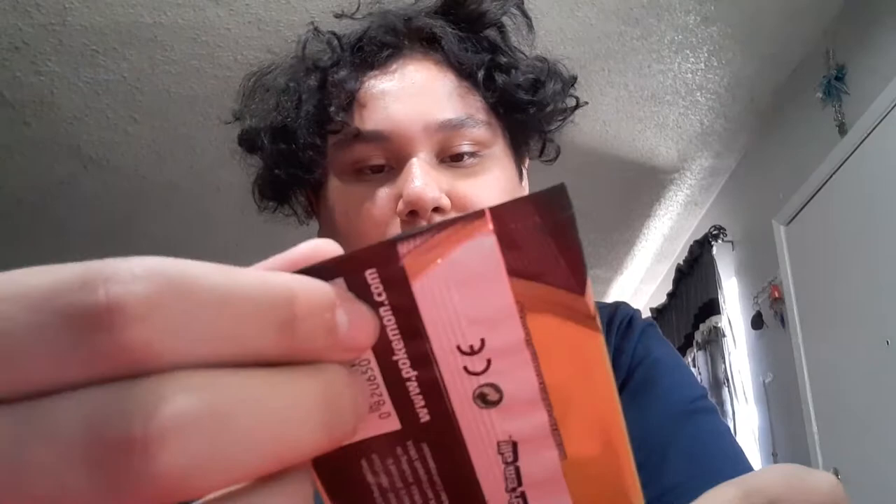Hand me the one over there. Yeah, that one. The small one. This one is Rebel and Clash. Most of the pack, yes, I know. But I'm talking about pack it. Then we're going on to the small boxes. Since most of the cards you have here are Rebel and Clash, and then the last one — okay, I guess first we're opening Rebel and Clash, and the last one is Battle Styles.